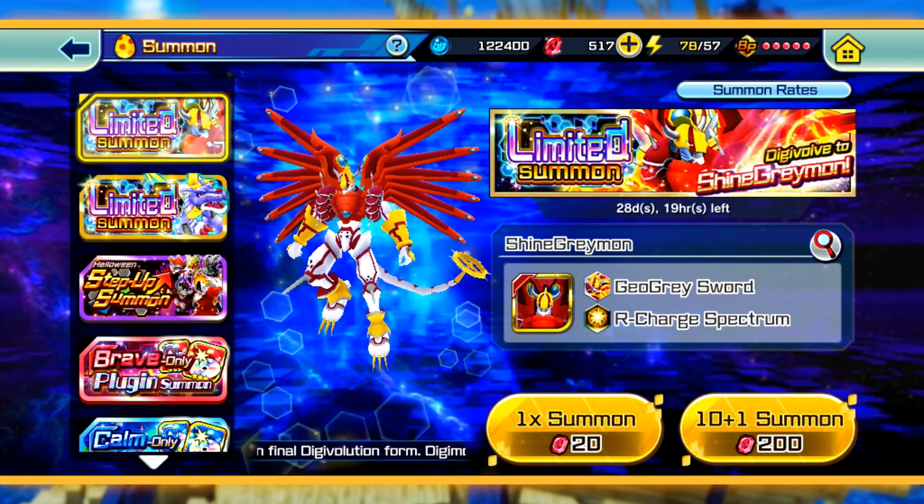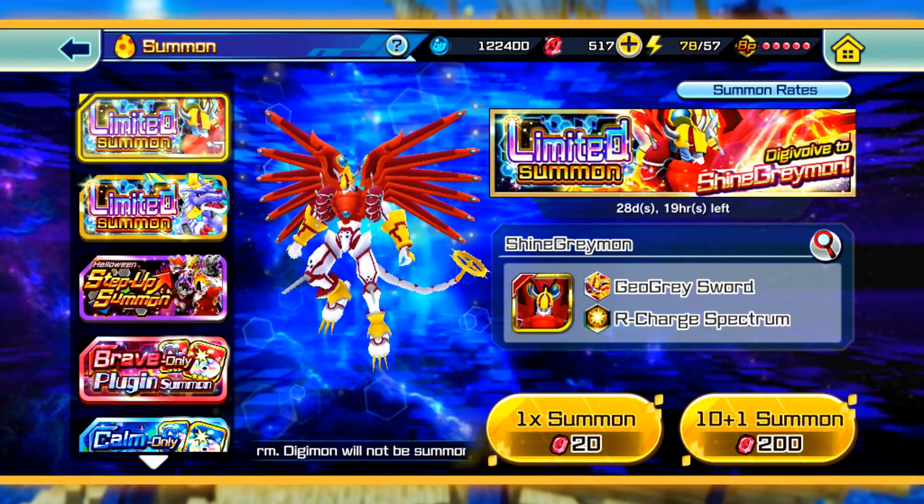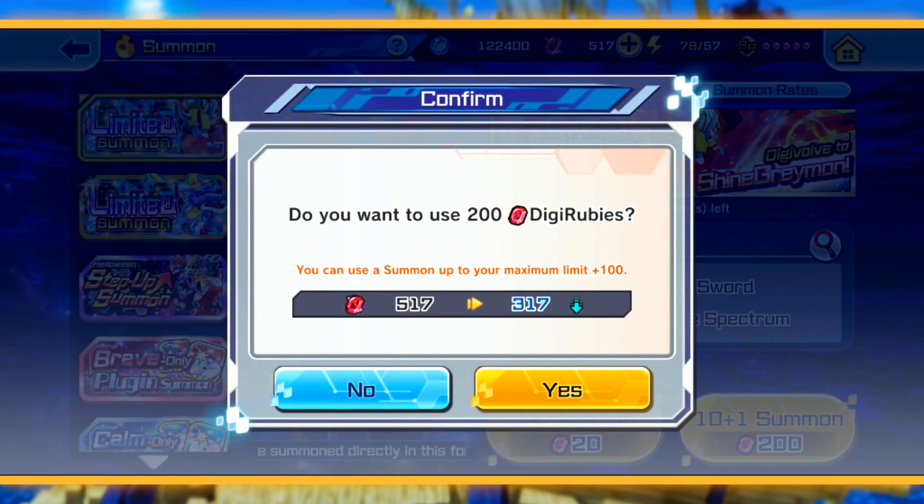I do want to own him — he's one of my favorite Digimon — so we're gonna go ahead and jump into the first summon. Let's see if we get any luck here. For the record, I expected to get shafted, but you never know. If we get him on the first pull though, we will not be doing a second. Game, if you're listening, I will still do the second — just so you know — so don't shaft me.